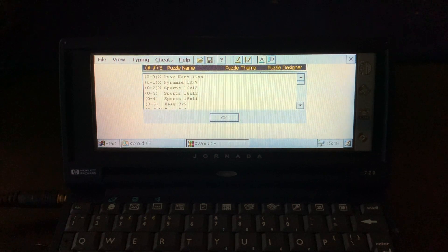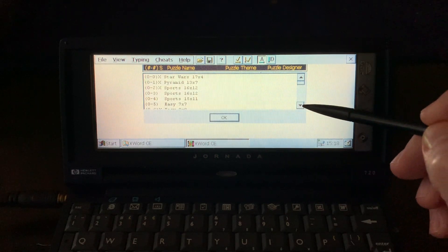The last program in this series of the Windows CE Experience is a game, one that I've actually been playing a lot. It's called XWord CE, and once you open it, you get a list of options.